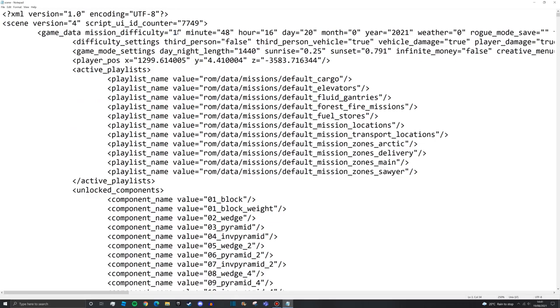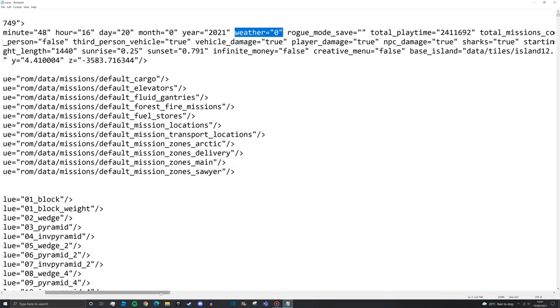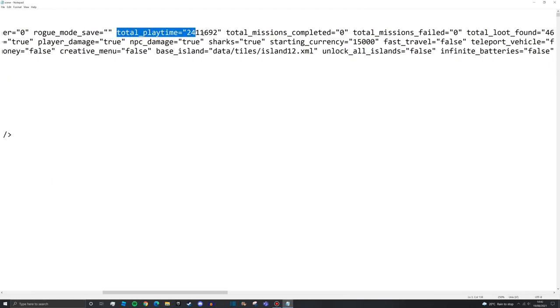We've got difficulty here - you can set that to whatever you like, although one is usually what we go with. Minute, hour, and day shows how many minutes, hours, and days have passed. Weather you don't need to touch because you can randomize that, which is much better in career. We have total play time here - I believe it's in seconds.